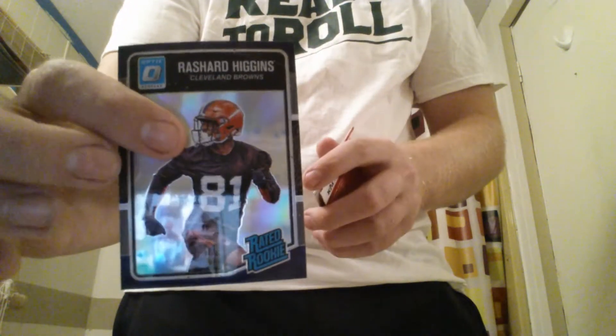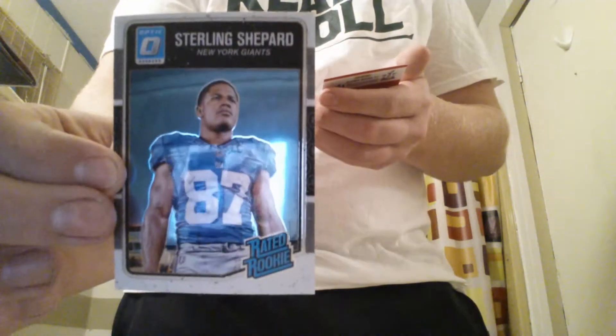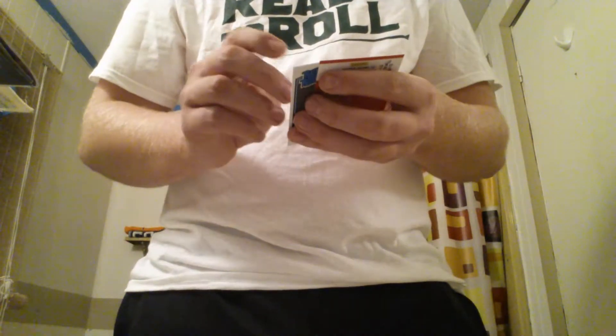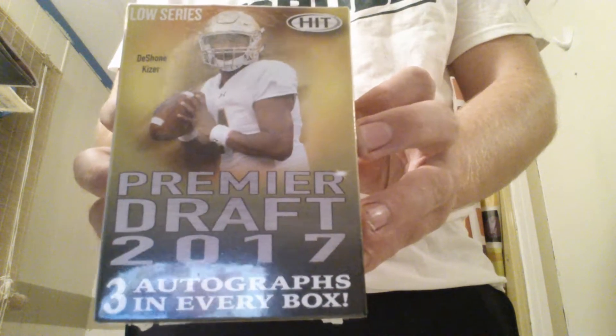A Tajay Sharp rated rookie card — these are not numbered — a Rashard Higgins rookie, a Jihad Ward rookie, an Eric Murray rookie, a Sterling Shepard rookie. I love the look of these cards, they're awesome. And a Paul Perkins rookie. We didn't get any hits out of that pack but still very nice cards.